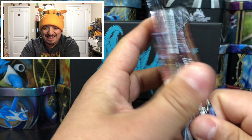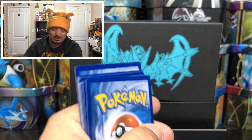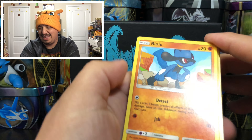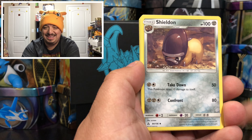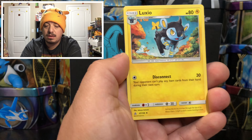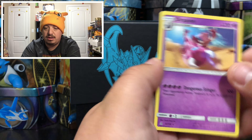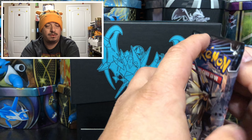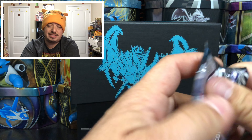We haven't pulled a single GX or full art out of this box and the first one was a hyper rare - that is awesome! Even if that's all we pulled today - one hyper rare and one Prism Star card - I will take it. Here is the code card for you guys. There's a Sheldon, Looker, we have a Luxio, a Cel Andy that is the reverse holo, and a Drapion - that is the rare non-holographic card.